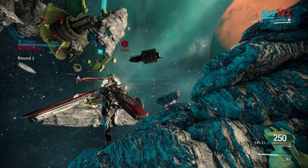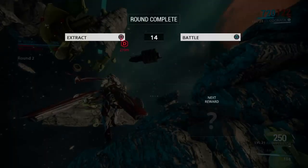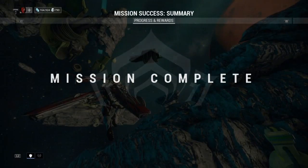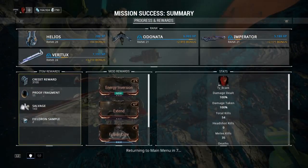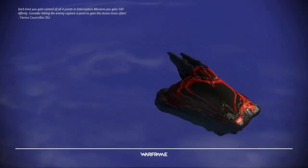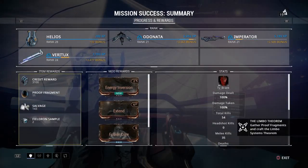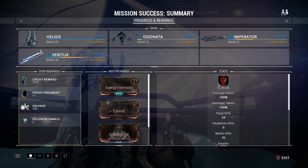We just finished my second round — I actually did a second round by accident. I accidentally hit battle instead of extract, but we got eleven proof fragments. I checked the first round and I actually got eight proof fragments. It looks like the Lancer dregs were dropping them the most — the Lancer dregs are the ones that are a silver-gray color — and they seem to be dropping the proof fragments the most.